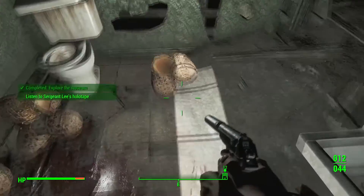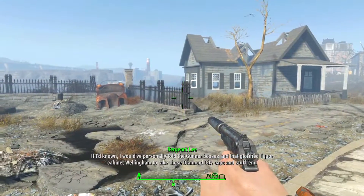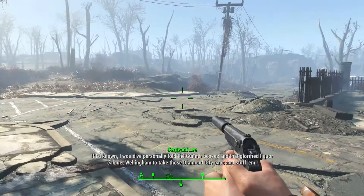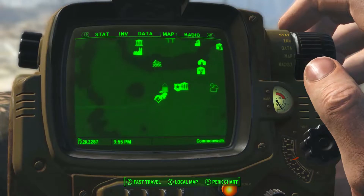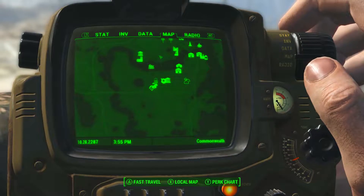Once you pick up the egg and listen to the holotape, you'll have two options: either complete the delivery for the people who were keeping the deathclaw egg, or take the deathclaw egg back to the nest. To get the gauntlet, you want to take it back to the nest.